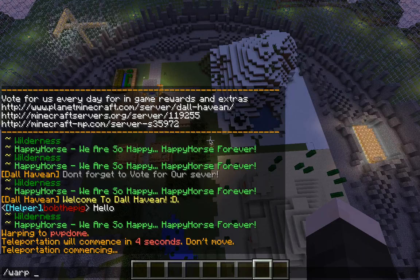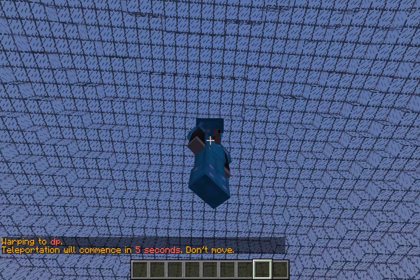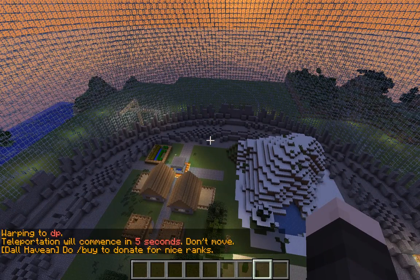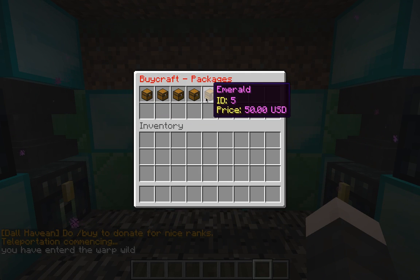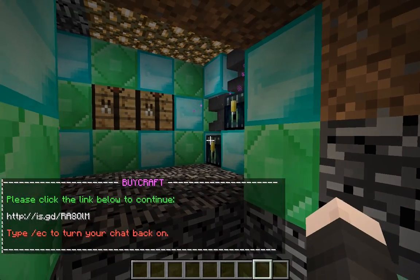Let me show you a warp — DP for drop party. They have a lot of cool rings. They have coal, gold, emerald — the maximum is 50 dollars. Here's the drop party place.